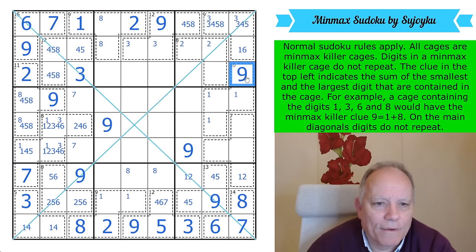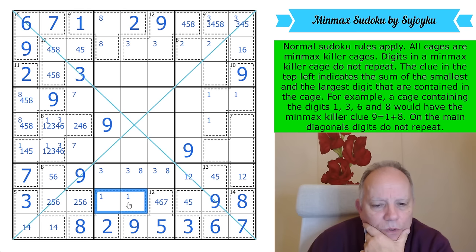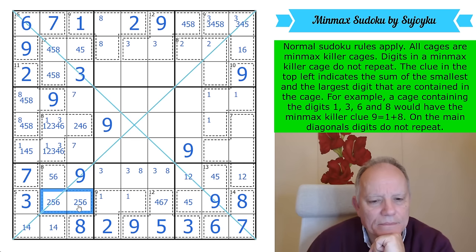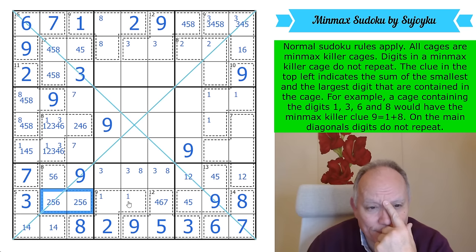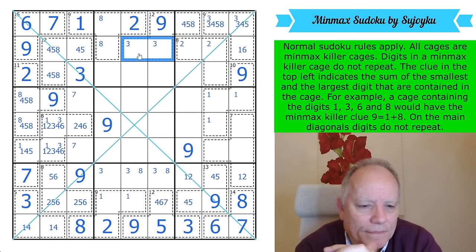I have a feeling there's a much neater way of going about this puzzle than I'm managing, but I'm going to soldier away at it. There has to be a 2 in one of those cells. This pair can't be from 2 or 1. I'm really struggling to get a handle on how to finish this.